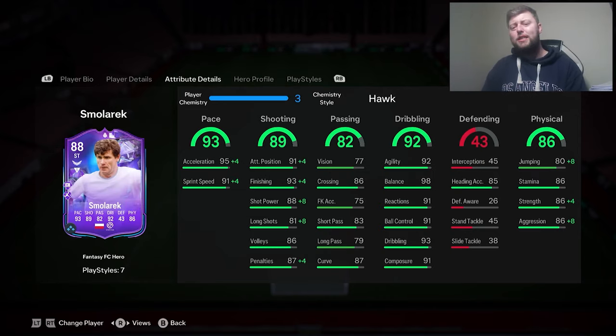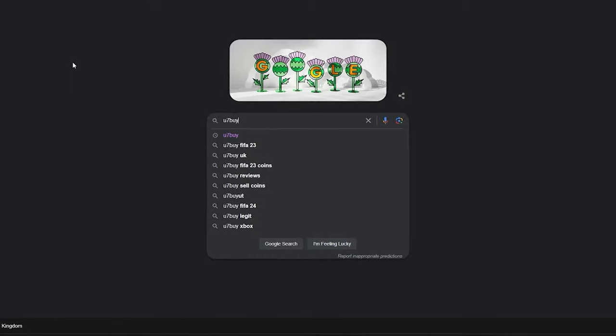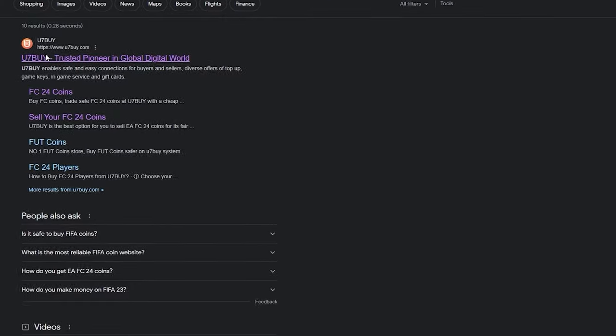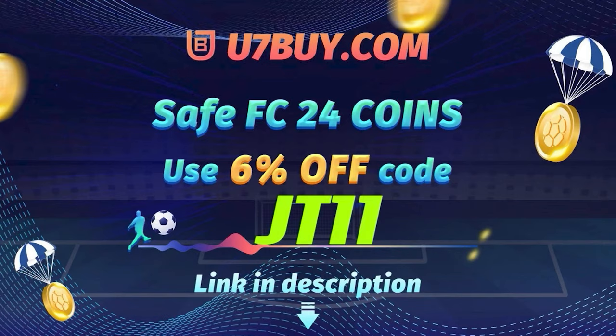350k for the price — I'd say it's not terrible. If your team's looking light on coins, head over to U7bu for all your coin needs. They're cheap, fast, and reliable — make sure to use JT11 at the checkout for 6% off all your coin orders.